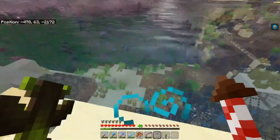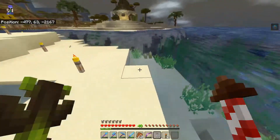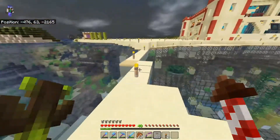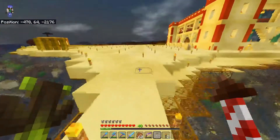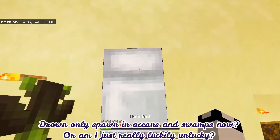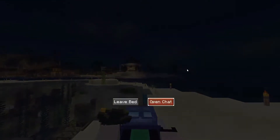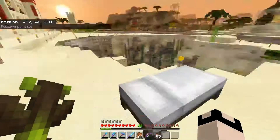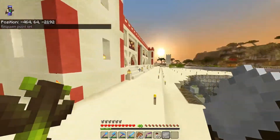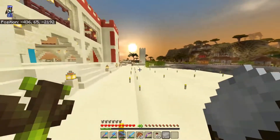She completely blocked off the glass. How come everywhere else there are drowned? Do drowned not spawn in just random lakes anymore - is that what's going on? Did drowned only spawn in oceans and swamps? Hmm, interesting. Very interesting.